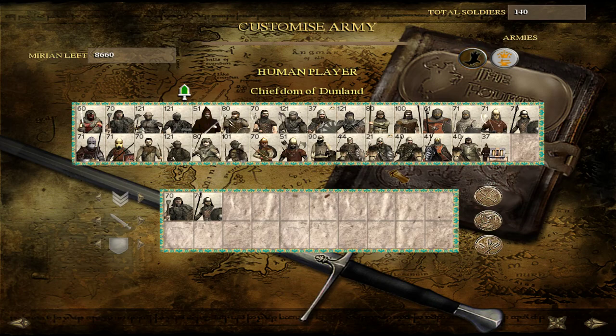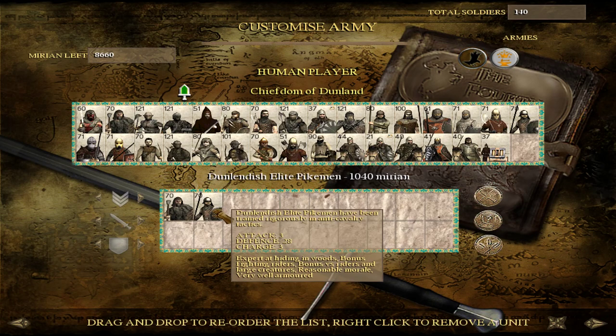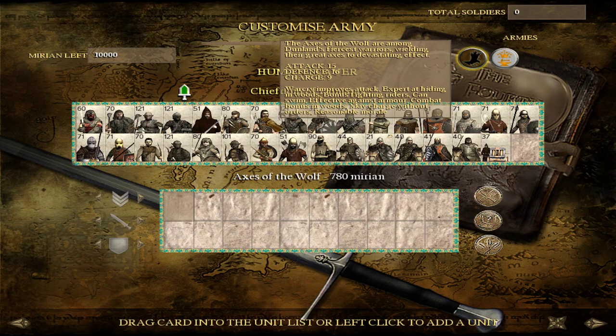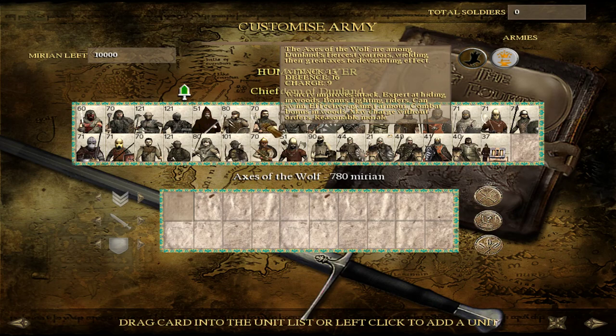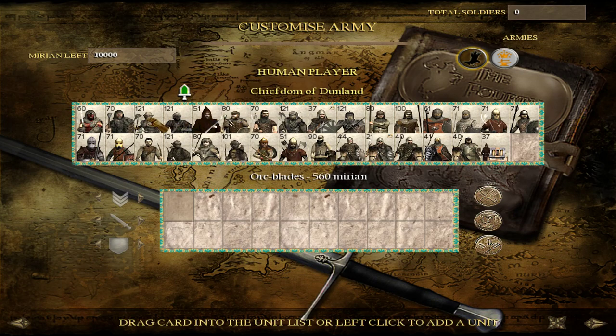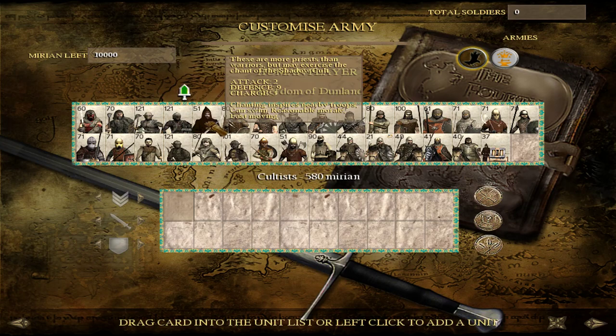Now we need to talk about the cultic switch. You have the option of switching your roster to an extent. What that means is you lose some of your upper tier units but gain other options. For example, you'd lose the ability to train Axes of the Wolf, but you'd keep your specialization building units like Hillmen and Elite Pikes. And you'd gain cultic units, including orcs. Let's talk about the mannish cultic units first, then we'll go over to the orcish side.